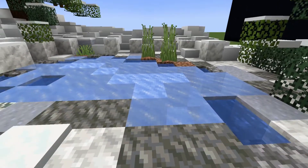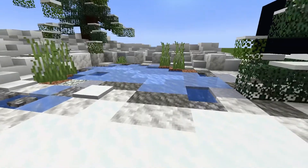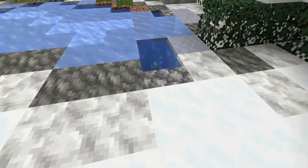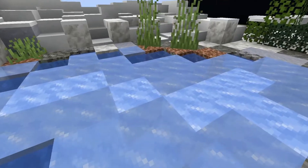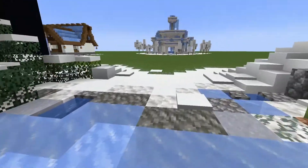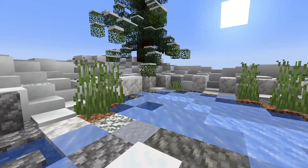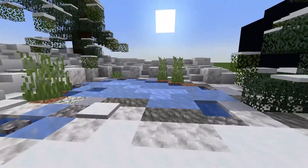I discovered in my struggle to make basically all of my builds that just about every light source melts ice — including sea pickles, torches, lanterns, and sea lanterns. Even glow berries do it. But the one thing that doesn't melt ice is glow lichen. This stuff right here is like the savior of all my builds.